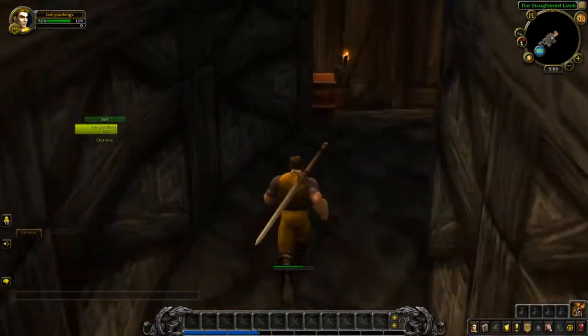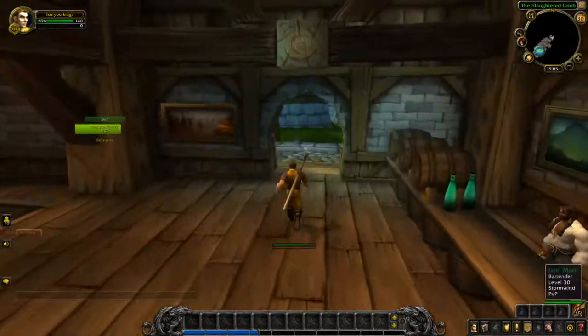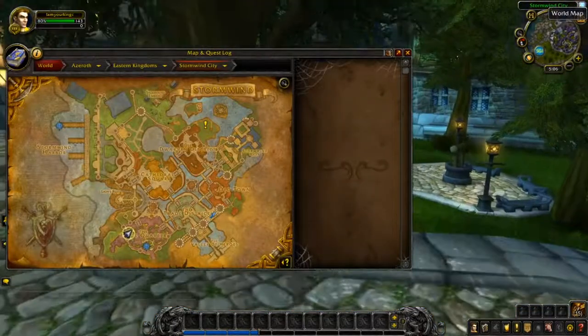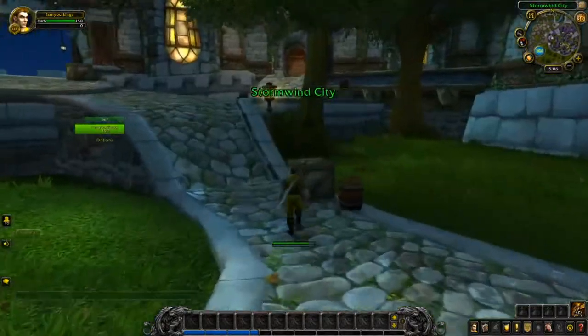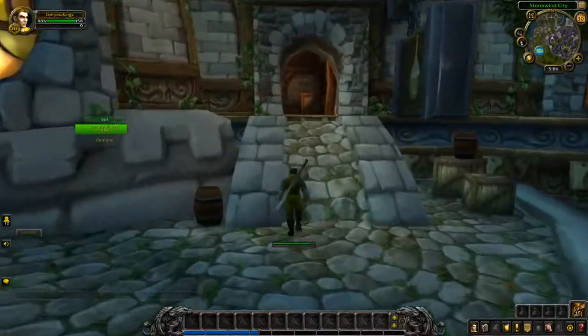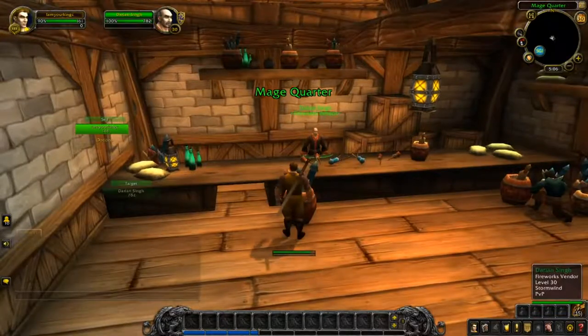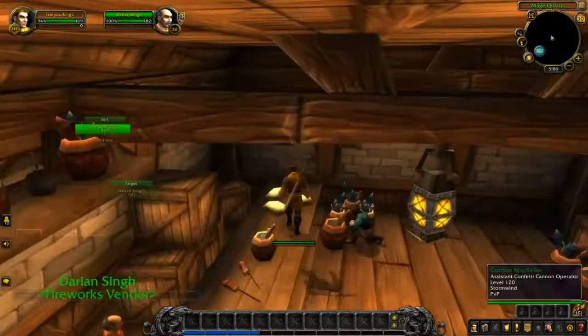Alright, we're now exiting the Mage Quarter and heading to Cathedral Square. What's in here? Oh — same thing as Classic, the Firework Vendor if you want to buy some fireworks.